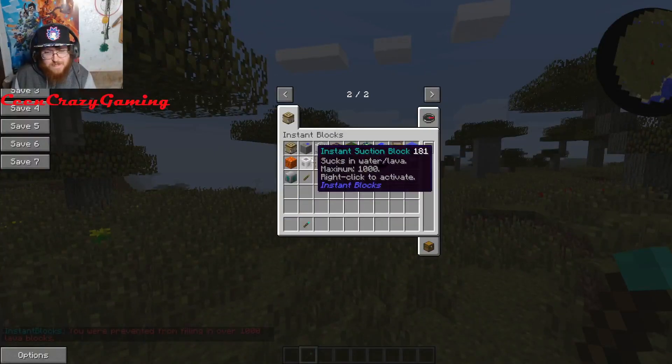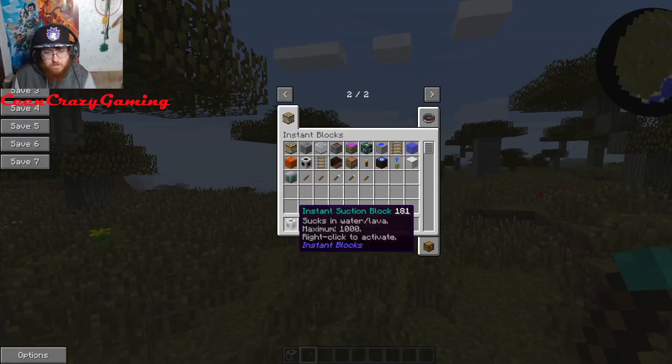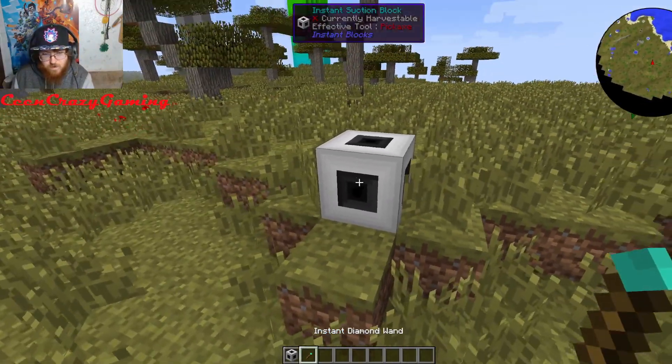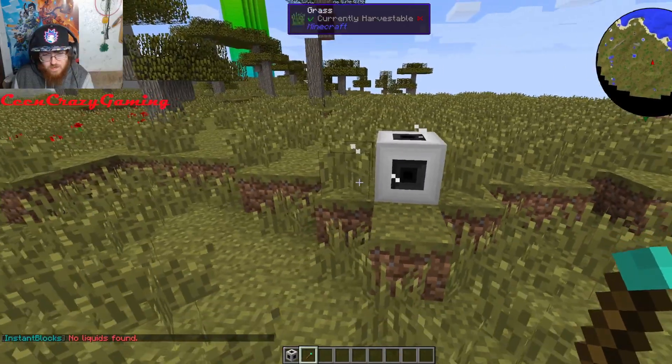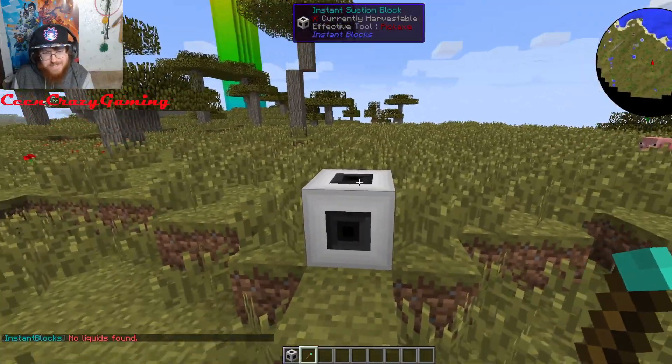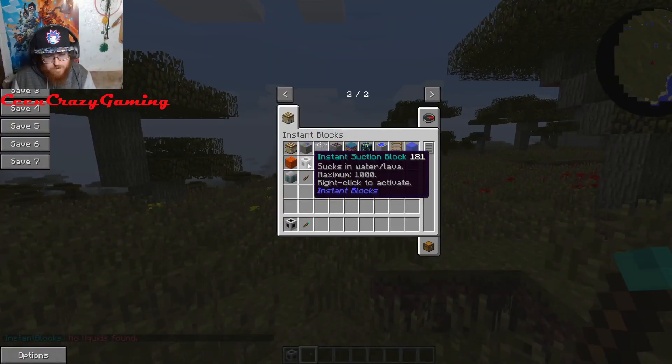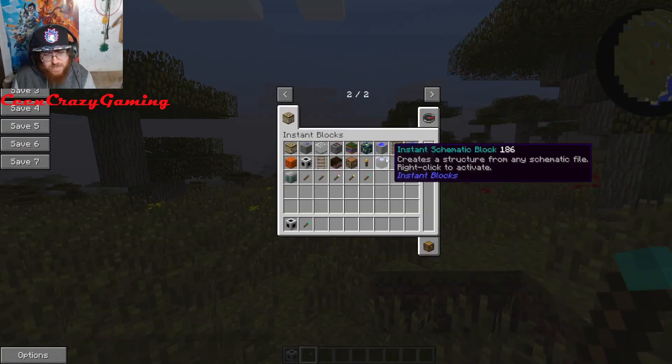And then we got an Instant Suction Block, which sucks in water. We right-click it and it says 'no liquids found.' I'm guessing this is pretty cool for machines — it's basically like a giant hopper.